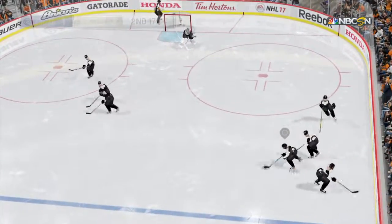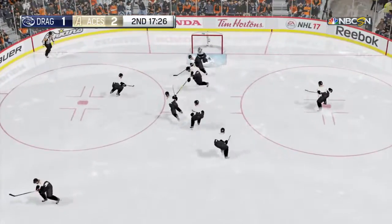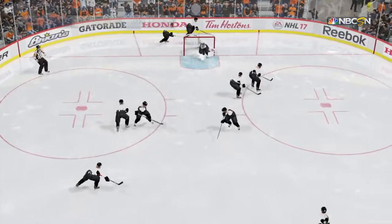So whenever you see the clear body, that's basically the Anaheim Duck overlay.